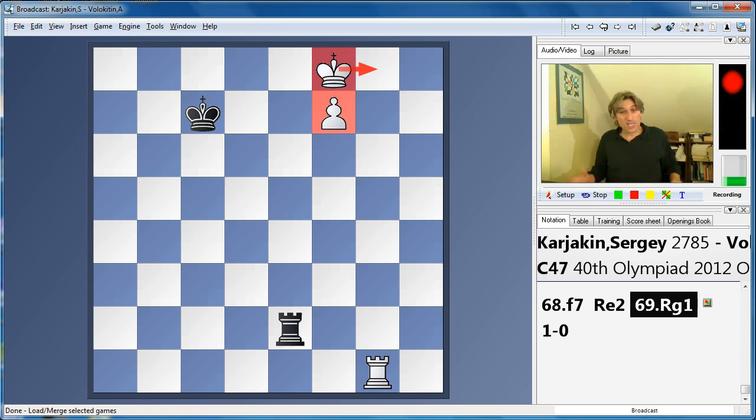They have 15 points now and are two points clear of five teams — China, Armenia, USA, Germany and the Philippines are all on 13 points. So with three rounds to go, Russia have a clear lead. They've played most of the top teams. They have a tough test tomorrow against the USA, but Russia are clear favourites. Join me for another play of the day soon. Thanks very much for watching.